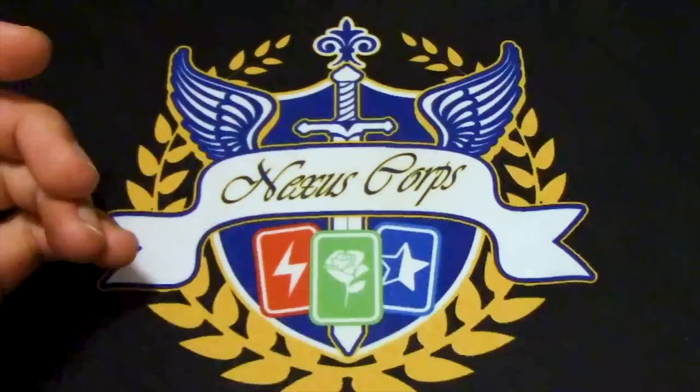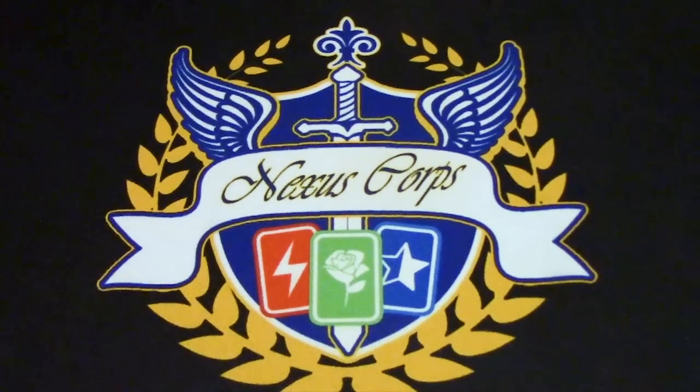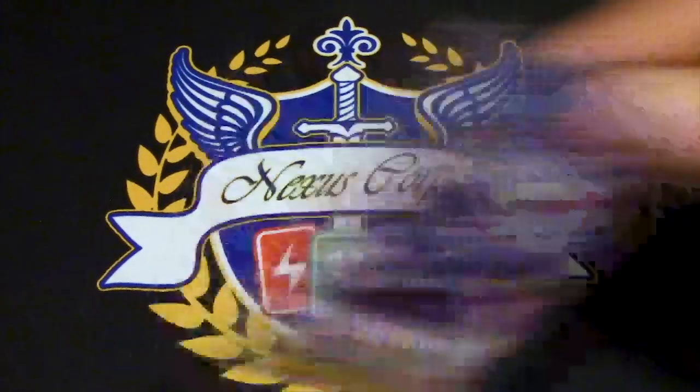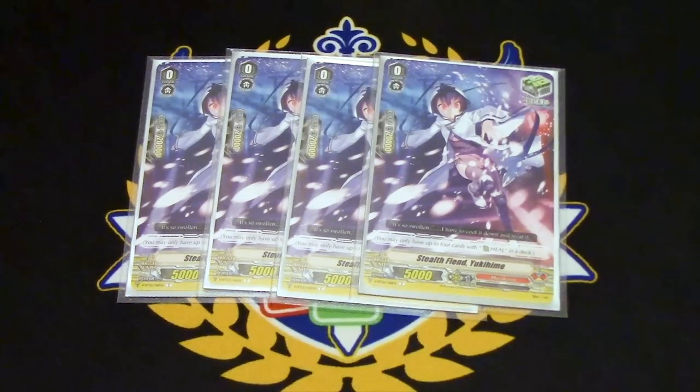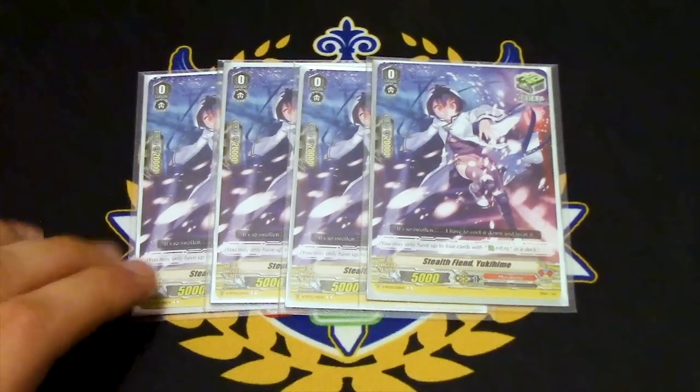Take advantage of that negative power your opponent's getting from Shiryuki — the 5k shield on draw triggers is not that big of a deal since sometimes just a 5k block is enough when your opponent's units are already at minus 10. And of course, four copies of the heal trigger. Healing is cool.